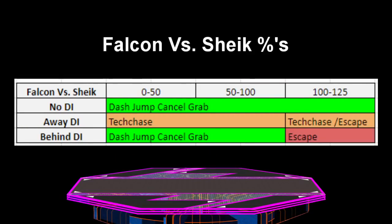Falcon's down throw chain grab versus Sheik is almost exactly the same as his chain grab on Roy. Therefore, it is not a true chain grab, but it does go for very high percents on no and behind DI, whereas away DI will lead to a tech chase.